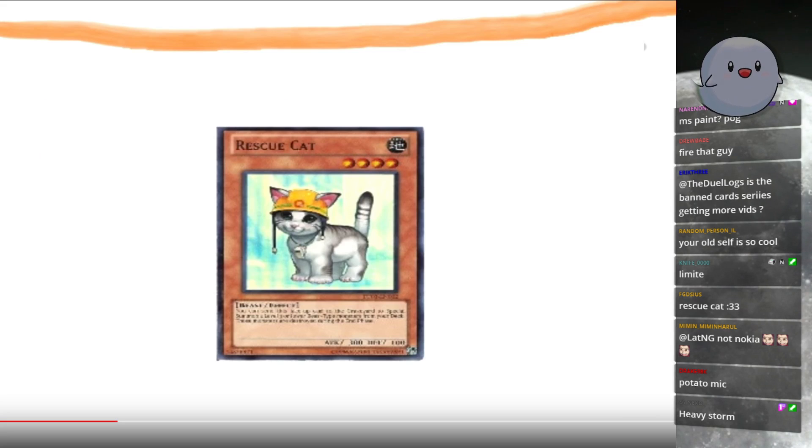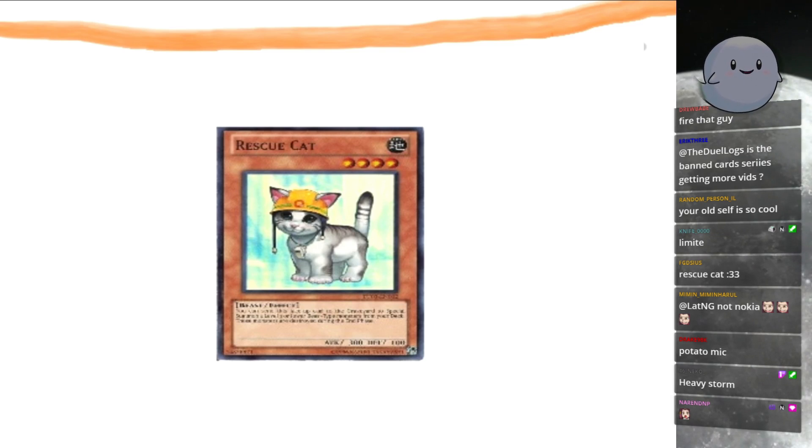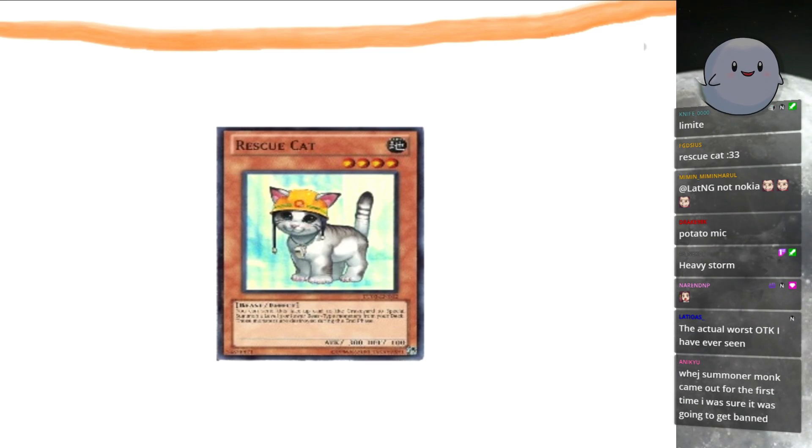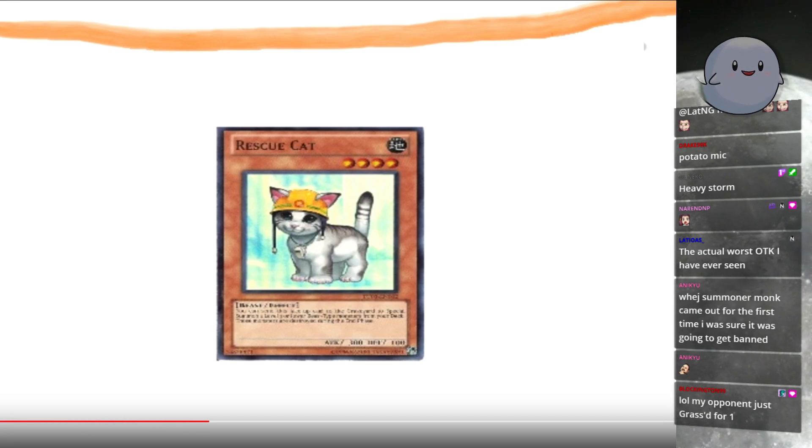Is the banned card series getting more videos? Maybe. I'd rather focus on my newer series. But since RescueCat is so easy to bring out and was an easy plus-one field advantage, it was still a super powerful card and people were still building decks around RescueCat when it was just limited to one — and that didn't even slow the deck down. You could still easily get RescueCat out in one turn and use his effect over and over.